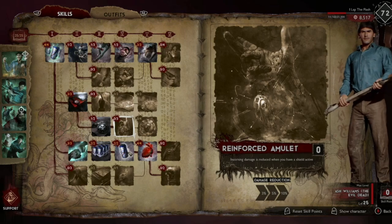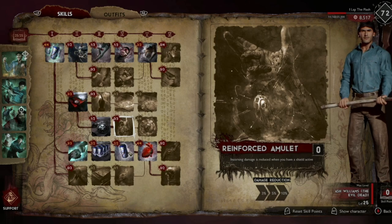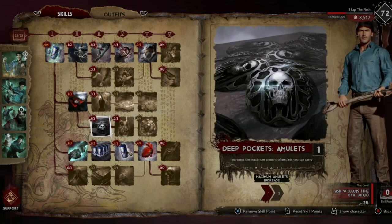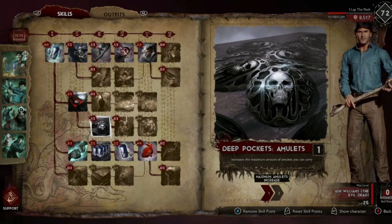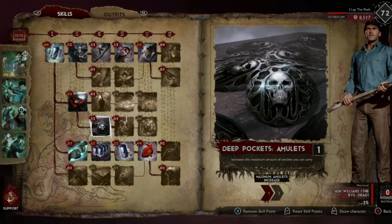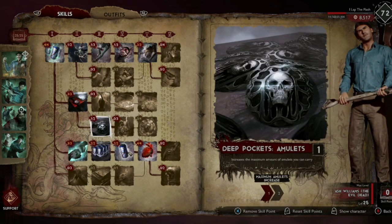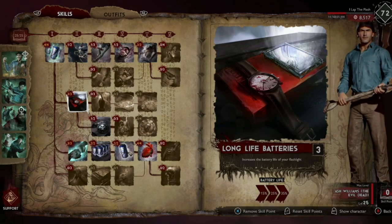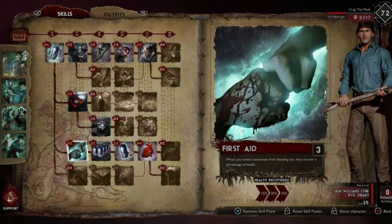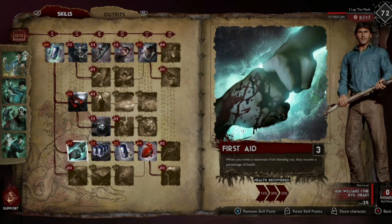Instead, you could take one point there and three for the damage reduction, since you'll often be giving your shield to the team. Most warriors will carry their own amulet to get two per use. The meta in this game is two warriors, one hunter, and one support, which is also why I prefer the flashlight and one extra amulet.